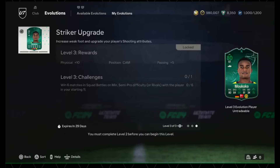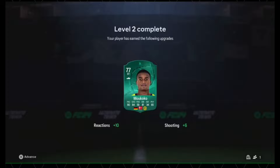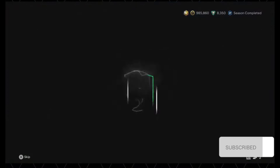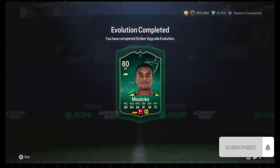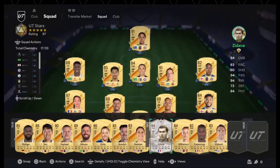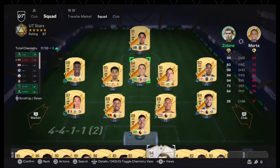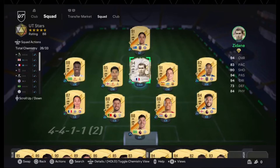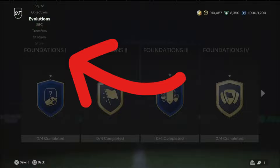For example, Mukoko can be seen upgrading from 77 to 80 after completing the given challenges. This is great if you want to save coins and still get upgraded players in skill rating, playstyle, and weak foot. There will only be one version of each icon throughout the year, and icons will now give one additional chemistry in league.